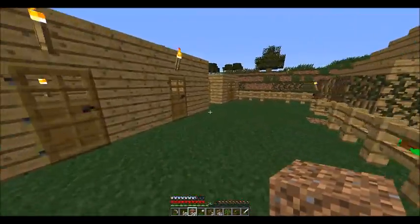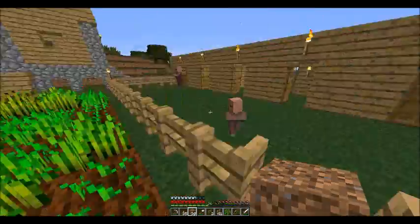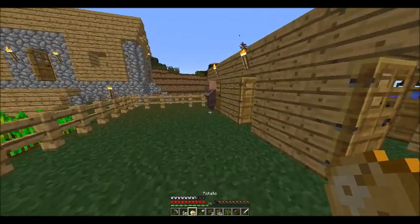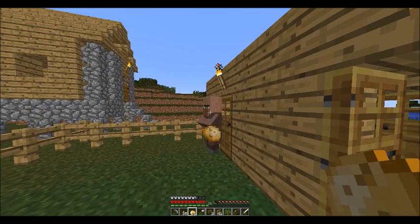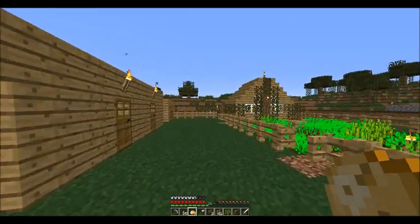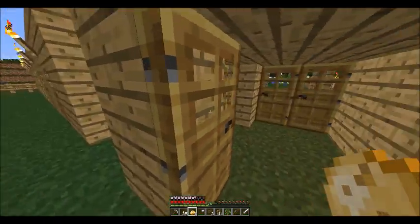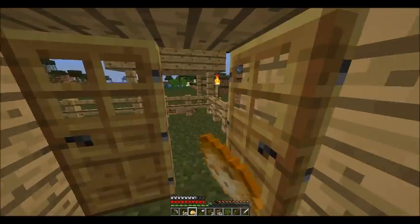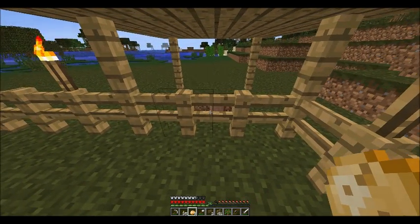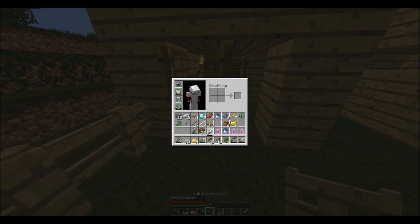We should get a lot more villagers going now. Let's give them more potatoes — three for you, three for you, there you go. Three for your buddy down here. Where'd he go? What's wrong with this door?